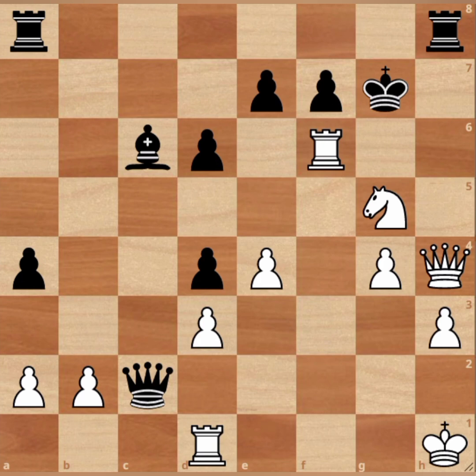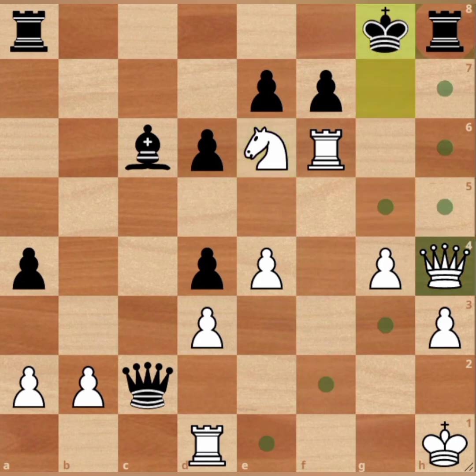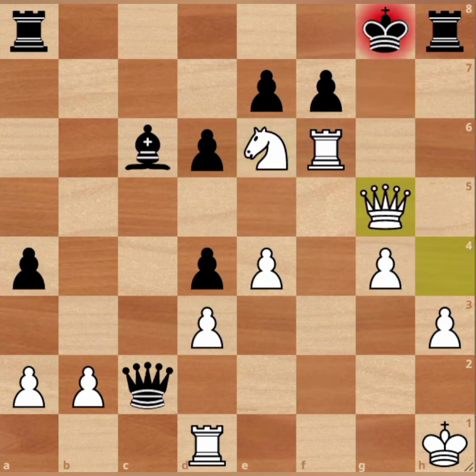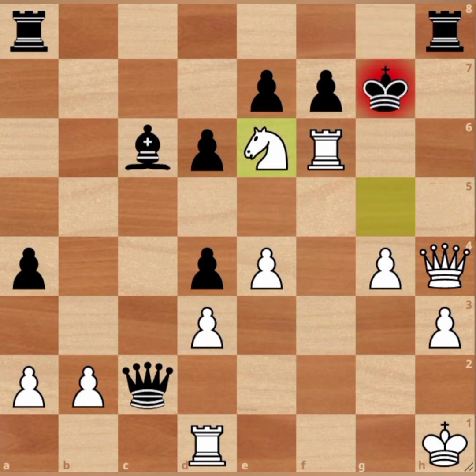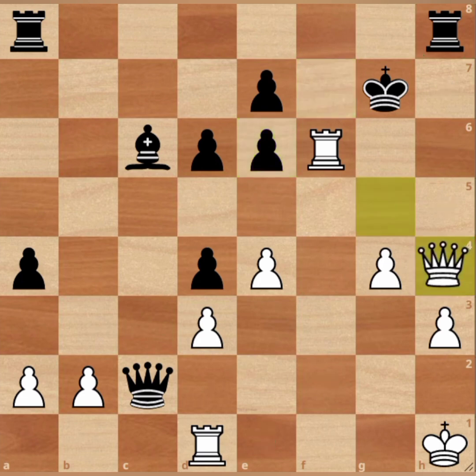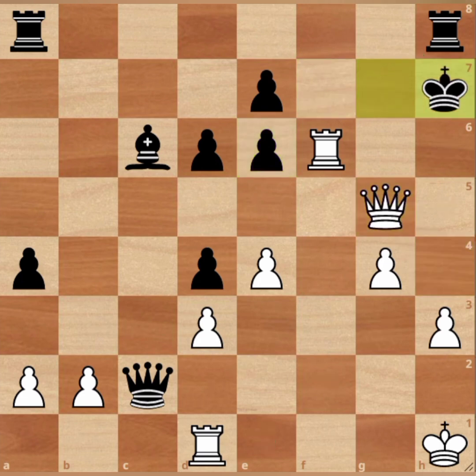The first move is knight on e6 check. The king cannot capture the rook — of course, there's a queen. If the king goes here, there's queen g5 check, and then you can just go here — checkmate. Or if, for example, black would decide to capture the knight, same idea though. That would be a 3-move checkmate.